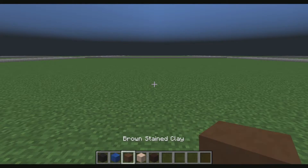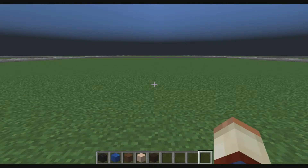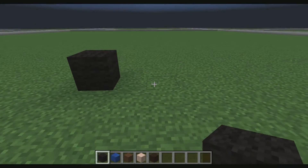We're gonna need black wool, lapis lazuli block, brown stained clay, white stained clay, and black stained clay. All these statues are brought to you by Crystal Wolf — he's the one that created all these statues, so make sure you guys say thank you to him.